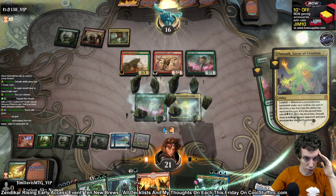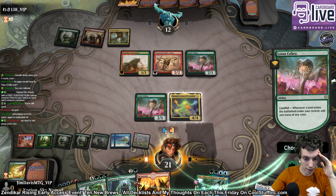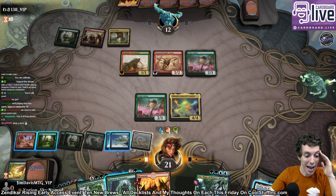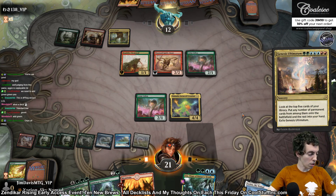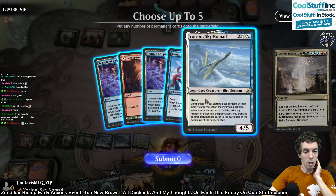Add another — we're going to deal four to them. Red? Green? Green. We actually had to add a green. We couldn't cast it otherwise. Ultimatum! We are the ultimate rock. Pretty sure we're going to play our entire deck here, for the most part.